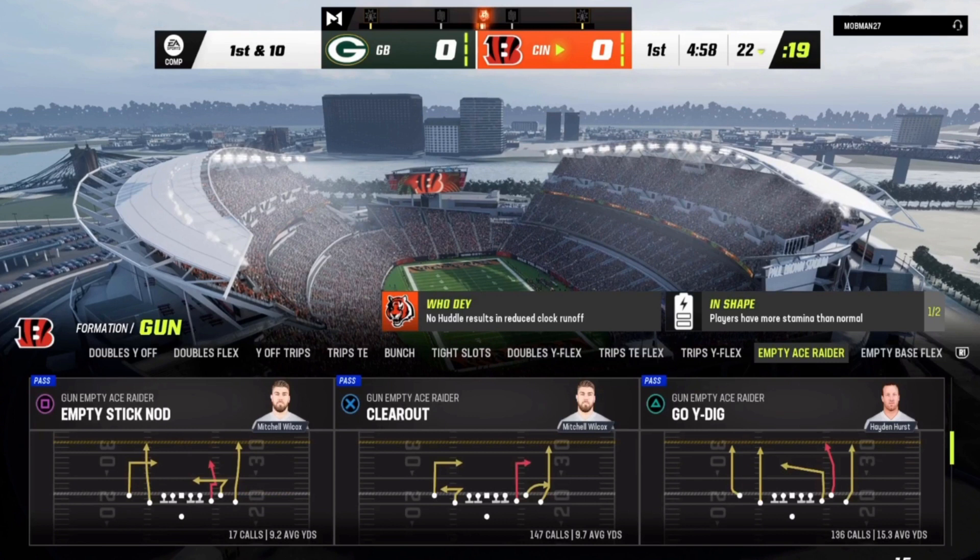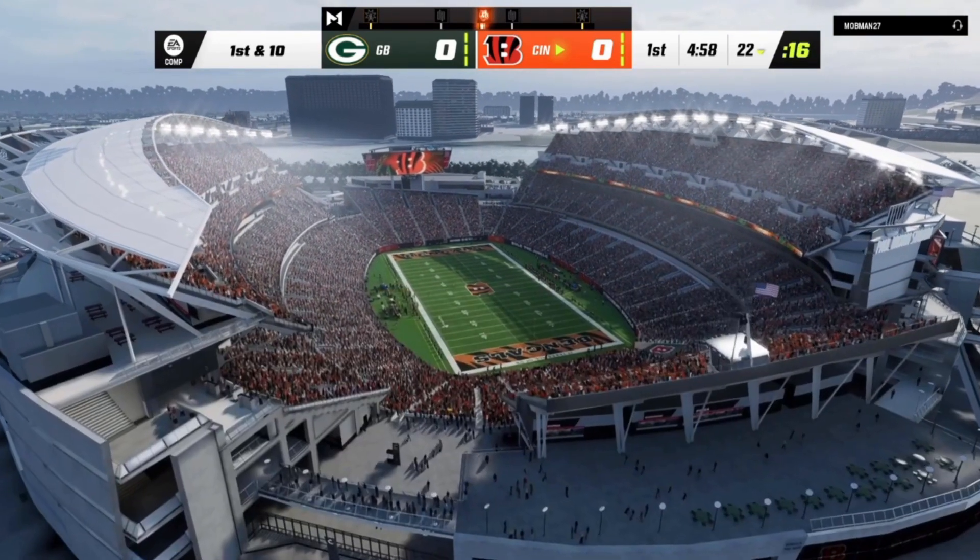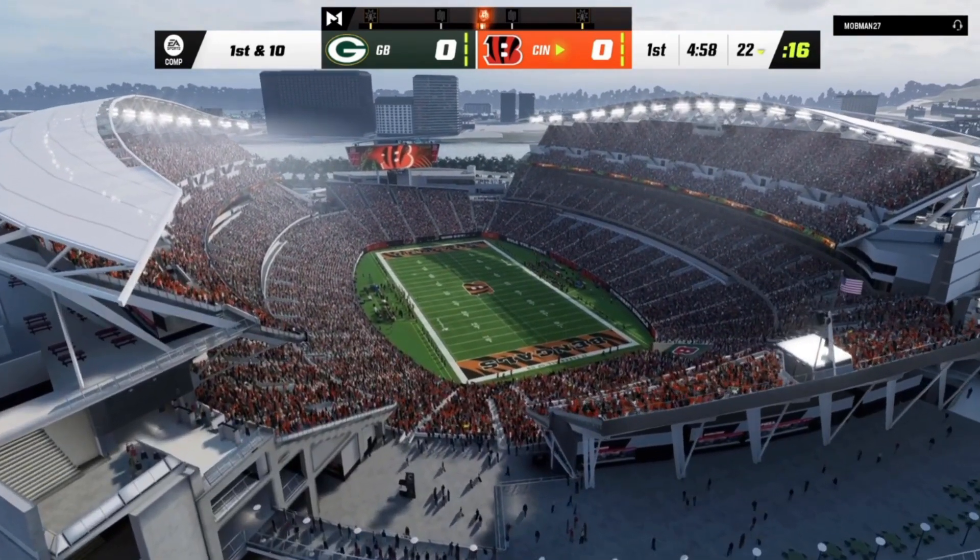The first thing I'm going to show in my ebook is going to come from the Gun Empty Ace Raider playbook. I'm not going to get into detail about all of these plays — just going to showcase a couple of drives from this particular playbook to show my thinking. So the first play of the game, I come out in the clear-out formation.